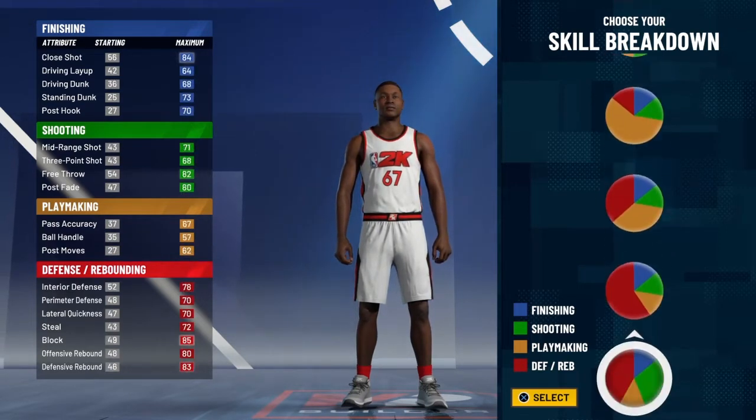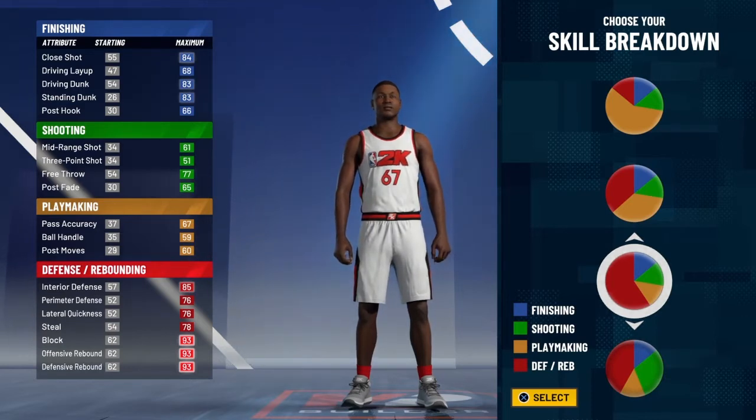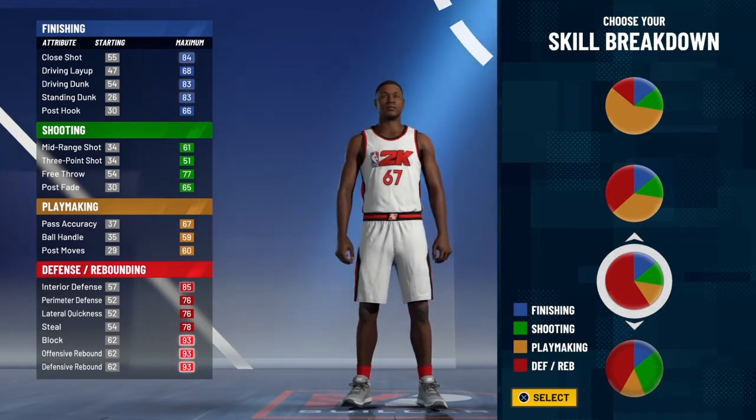You guys want to make a pure red build — that means defense and rebounding. I know what you guys think, but you're going to have like a 95 standing dunk and like a 90-something driving dunk. We're going to go through all of that together, and I'm just going to show you guys why a pure red build is going to be the same thing as the inside player, which is a slasher.